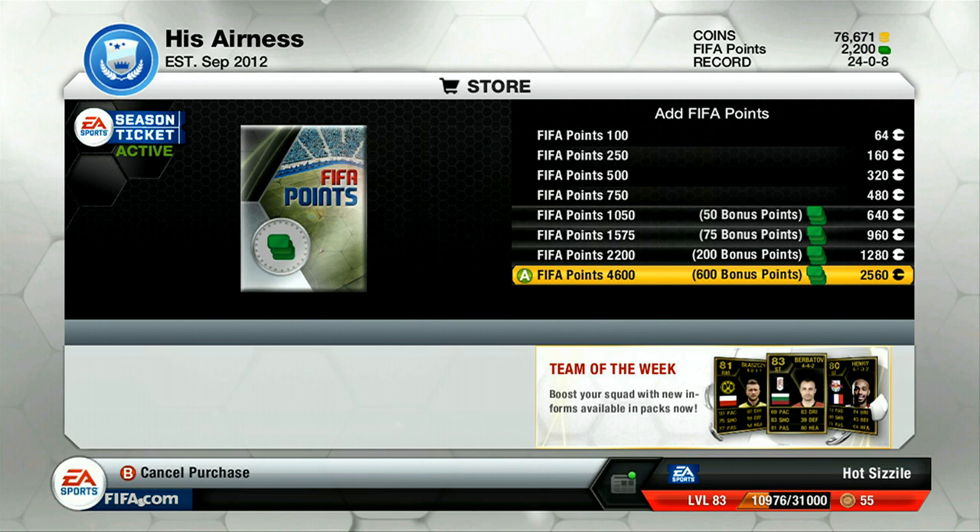The 4600 FIFA Points cost 2,560 Microsoft Points. Now you guys might think, hey, that's an amazing deal — you get almost double what you could last year for this amount of points. But at the same time, you do have to remember that each premium gold pack is 150 FIFA Points, so it kind of evens out and it might not look as great once you notice that, but it's still pretty decent.